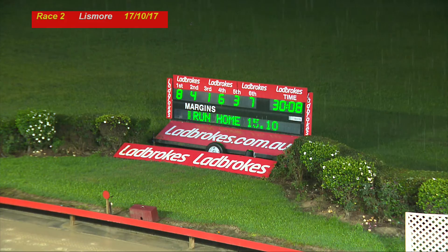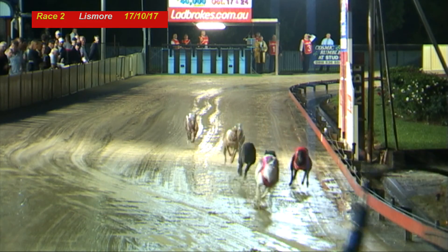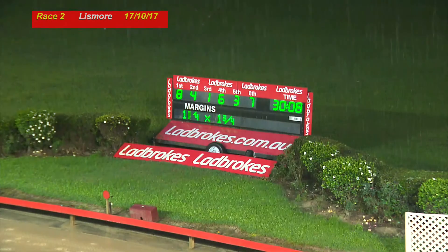Number six there — 8, 4, 1 and 6. Overall 30.08, 15.10, so 14.98 will be your middle split. We'll pick up that opening split shortly. 8, 4 and 1.6 on race two from Lismore. 9.5 and 1.6 on race two from Lismore. 13.11, 14.11.